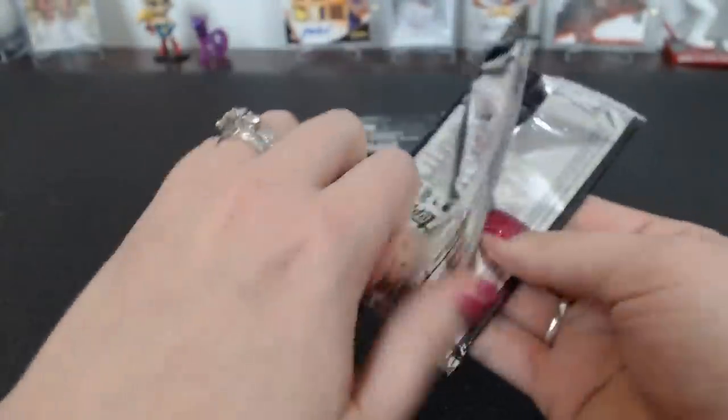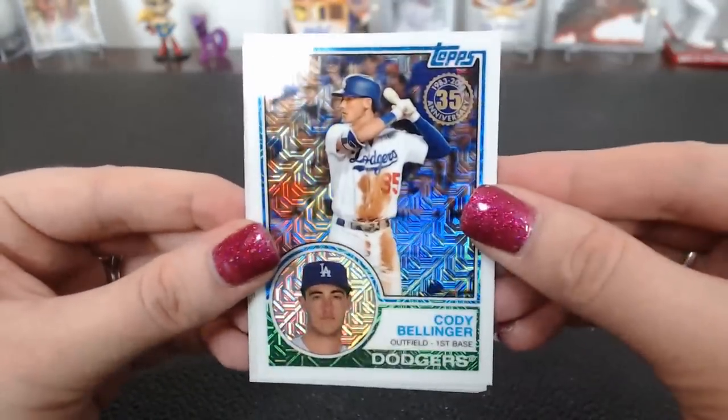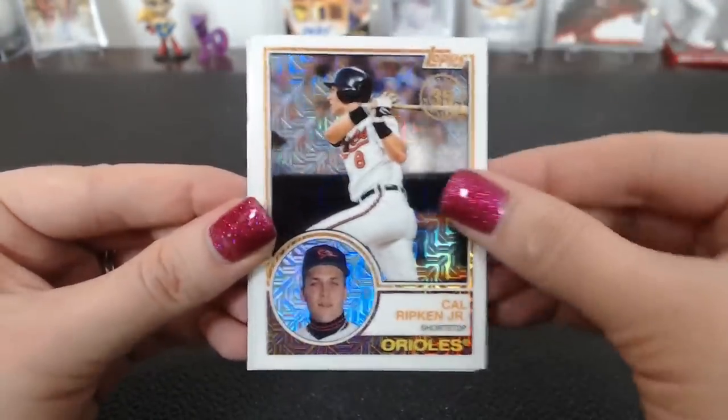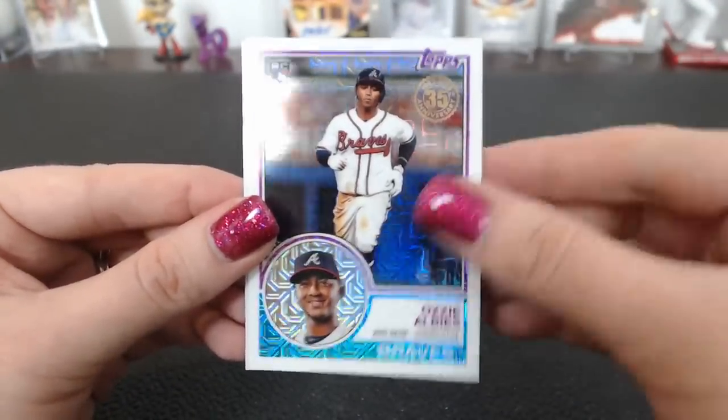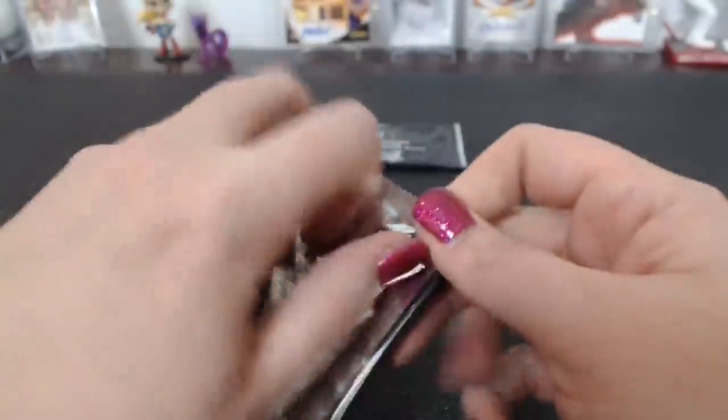Alright, come on autograph — or color. Stop being greedy. Color is good. Cody Bellinger. Cal Ripken Jr. Ozzie Albies. And an Ian Happ. I'm going to be greedy. I want an autograph. Get these people an autograph.